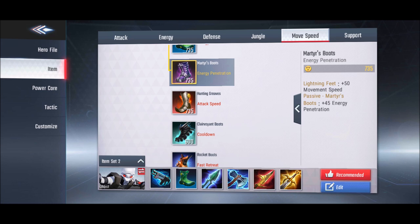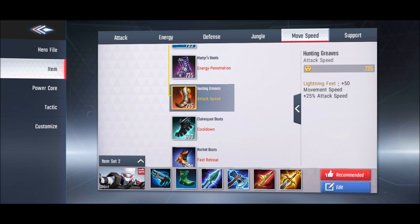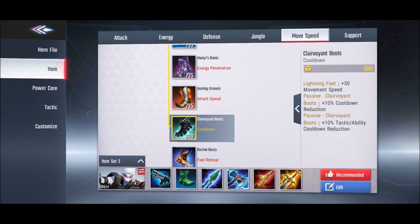The energy penetration boots are best when your opponents are building energy resistance — the best choice for energy heroes. Attack speed boots are good for fighters, assassins, or marksmen; for marksmen specifically these are the best pick, giving 25% attack speed. The next boot gives you 10% cooldown reduction.